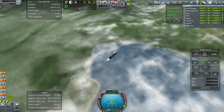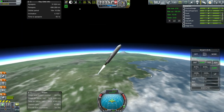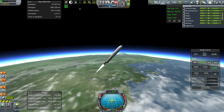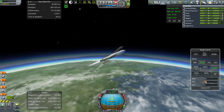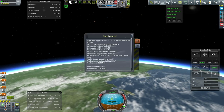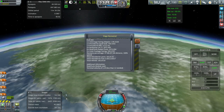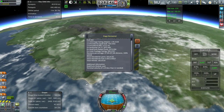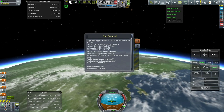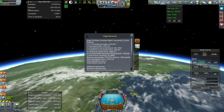I should probably clean up that notification area, because we're using stage recovery and I need to know when things get recovered. Let me orient this properly because we're at a very high pitch right now. Let's see about these notifications — some red, some good. We already got that back — that was rather quick. They refunded us. This is the Joule supply booster, so that worked out fine. Paul Water Fountain debris, so we got that from the previous launch. And another booster — there were two boosters there.